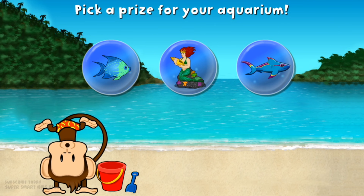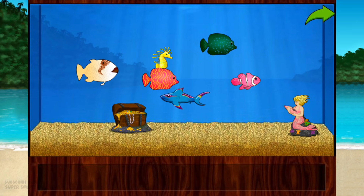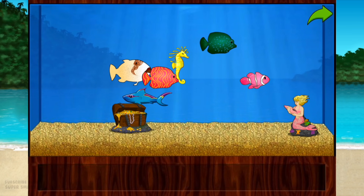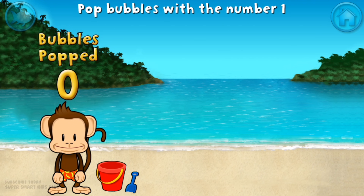You won a prize! Add things to your aquarium by dragging them from the tray! Touch the arrow to get back to the beach! Pop all the bubbles with the number one!